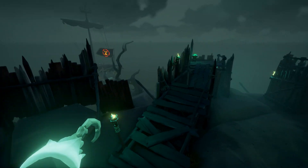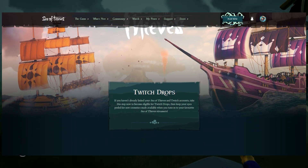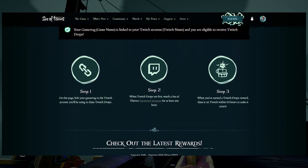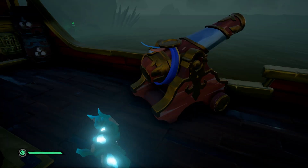First of all, you want to make sure your Sea of Thieves and Twitch accounts are linked. To do this, go to the top link in the description, and on this website scroll down until you find a Link Accounts button, click it, and follow the steps. Once you've done that, there should be a big thing on the website saying this Sea of Thieves account is linked to this Twitch account, and you are eligible to receive Twitch Drops.